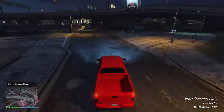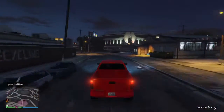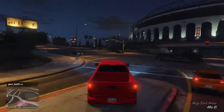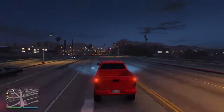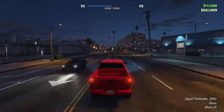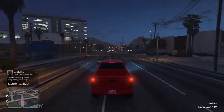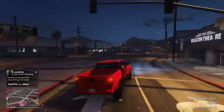They just added three new vehicles: the MTL Dune, which is sort of a desert race truck — that's why it only holds two people. They also added the Contender and the Sprung Buffalo, which is free for returning players.